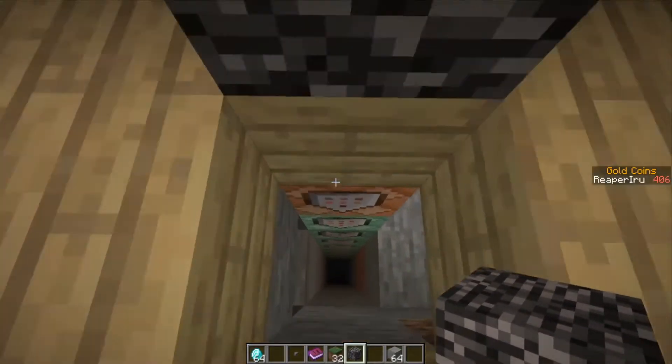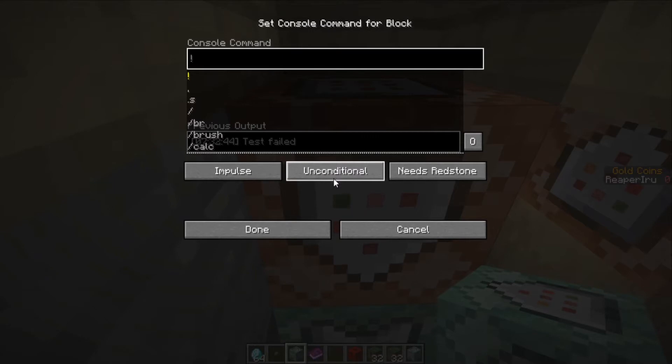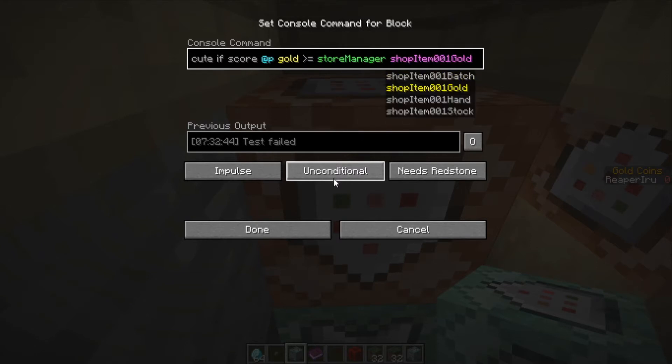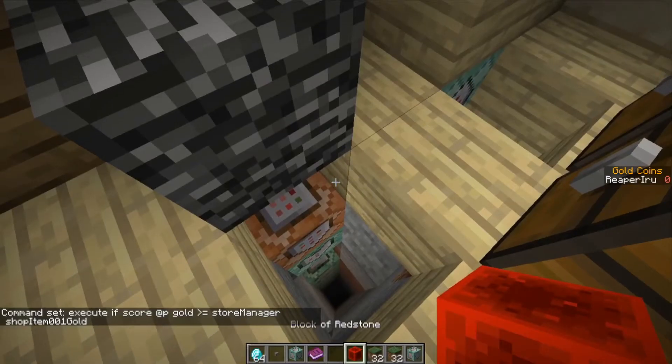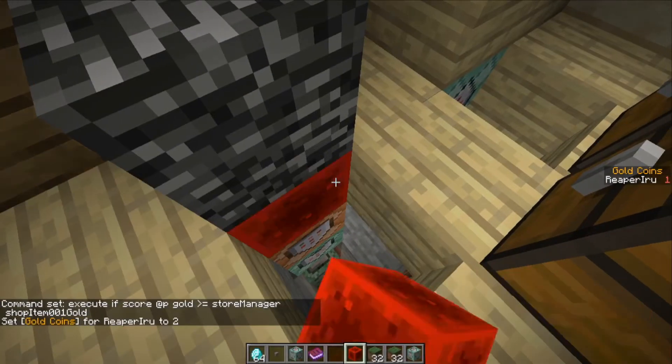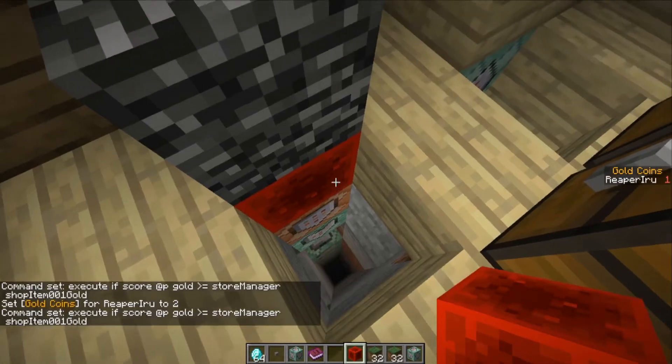Now this is the buyer sign — let's see what we're going to keep. First things first, I want to change the first block to check how much gold we have, and I want to do it simply: execute if score player gold, so the gold of the player is more than the store manager's shop item 001 gold. That simply means as long as your gold is higher than what the shop manager is asking for the product, it's going to pass. With 0 gold the block says test failed; set gold to 2 and it says test passed. Simpler than this is not possible.